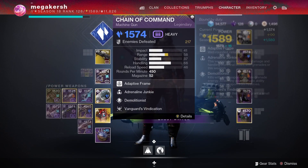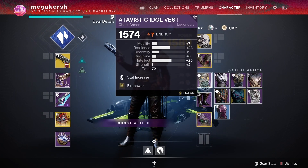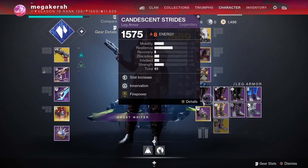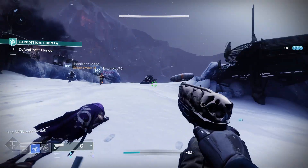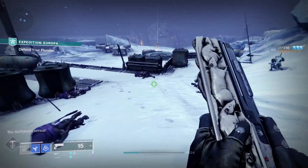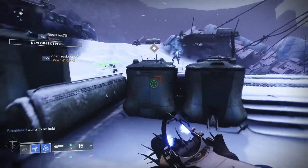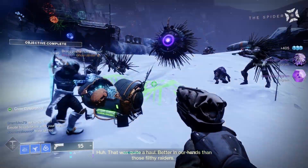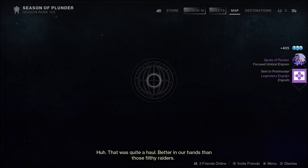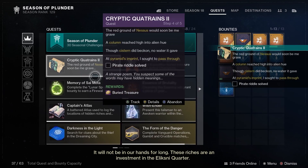Step three riddle reads: 'My long expedition led no reward. My bones cried for a rest, and yet I could not yield. Lest I hear the sound of crewmates' drawn sword, I shivered with terror at what they might wield.' The highlighted text says: expedition, sword, wield. This riddle is a little bit more difficult, but all you need to do is equip a sword in your power weapon slot and make your way through an expedition activity, which can be launched from the helm.